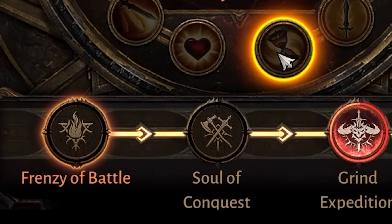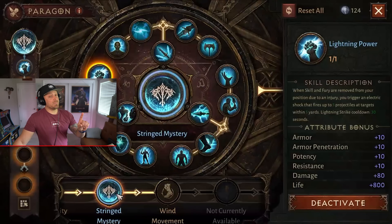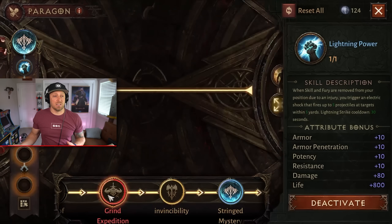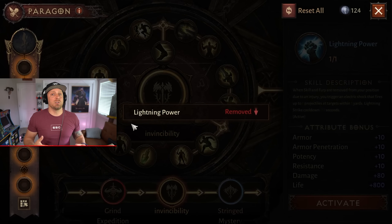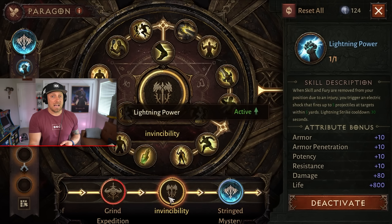To name the Paragon trees and give you an idea: Frenzy of Battle, Soul of Conquest, Grind Expedition, Invincibility, Stringed Mystery, and Winged Movement — though that last one wasn't activated yet. They did say you have five trees now. Keep in mind these are going to be upgraded and more will be added over time. As more trees are added, we'll be progressing in Paragon level, but instead of having 15 trees, we'll have six or seven, making it more doable and realistic for players to maintain and utilize.